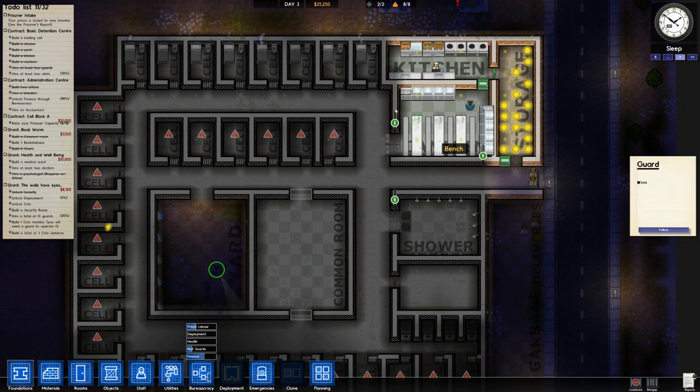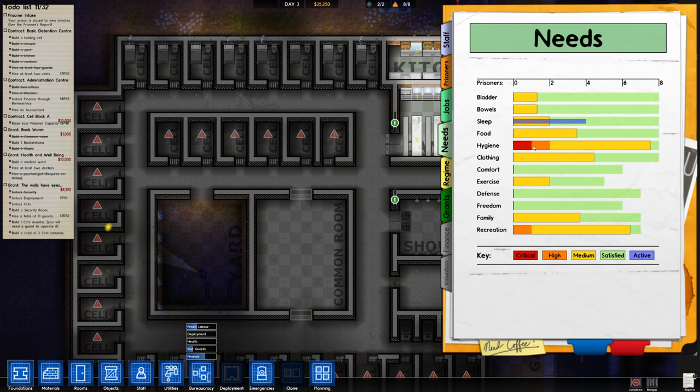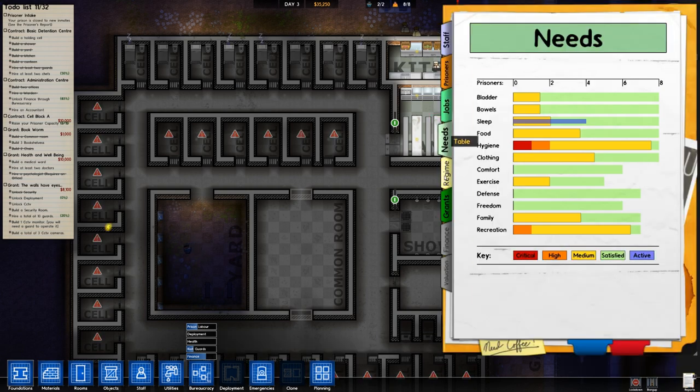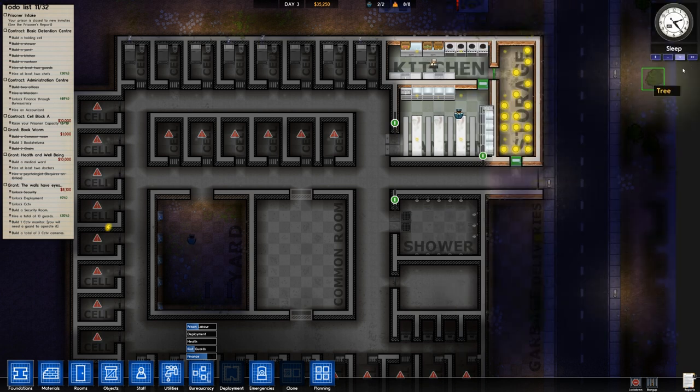The guards are in the yard for no reason because there's nothing going on — all the prisoners seem to be sleeping happily. Let's check reports and see what their needs are. Hygiene is getting pretty critical, but that's okay because next morning all these guys can go out and take a shower. Let's check the regime to see when they should be going for a shower — they go as soon as they wake up, but let's give them an extra hour to shower just in case.